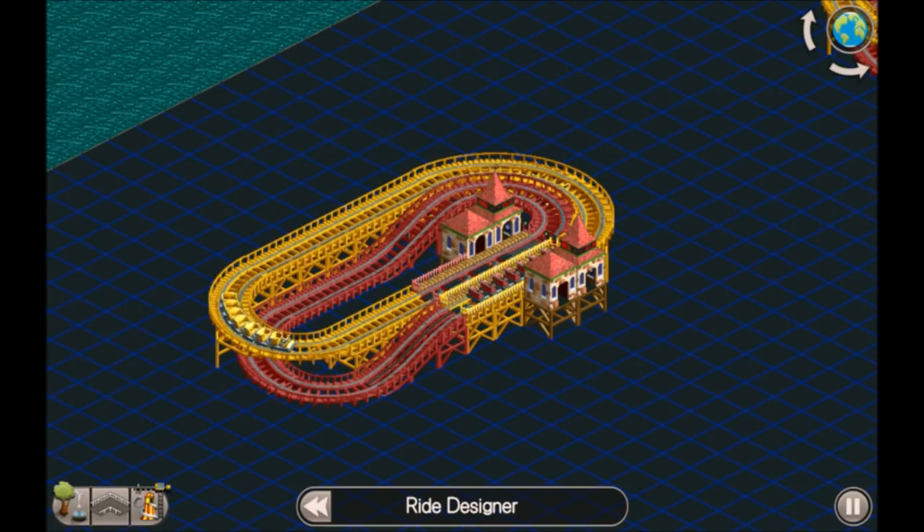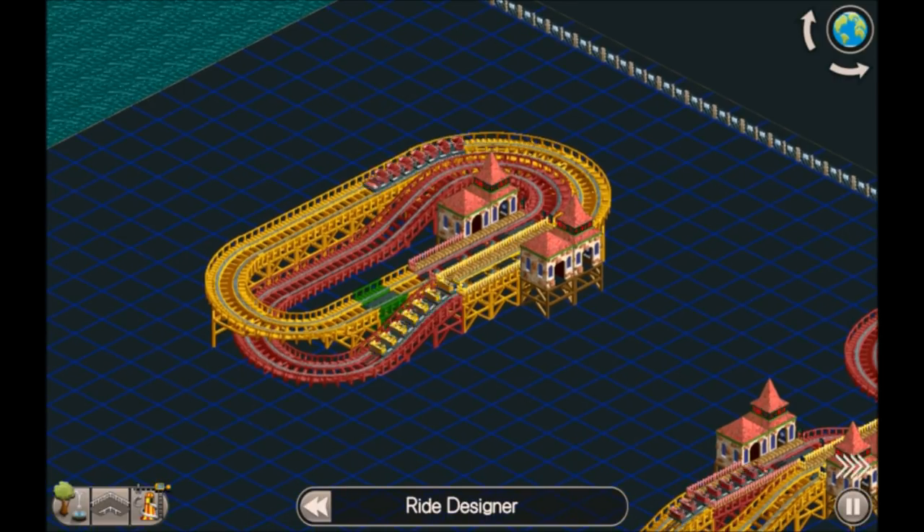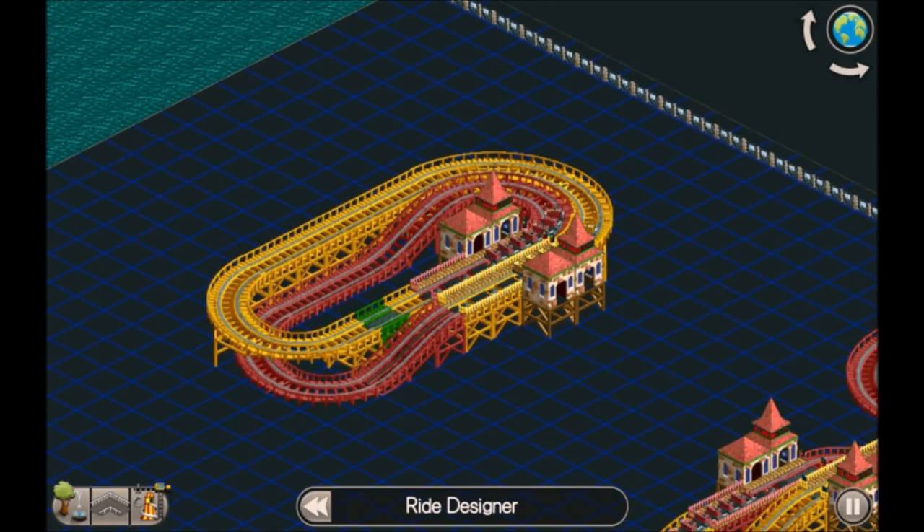Essentially with a Mobius coaster, you have a station that leads off on the track. Follow the red one around — it comes to another station, that station leads off, and then it comes back to the start. If you were on the yellow train, you'd go off and come back at the other station, and eventually come back to the start. This one isn't working well because there's no block break, so even though it's set to synchronize, it's not working.